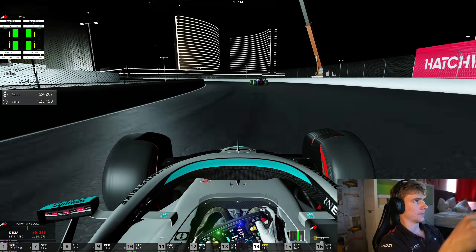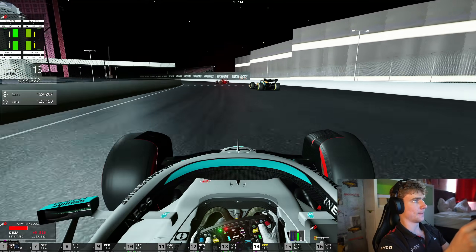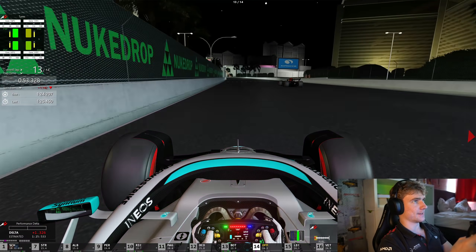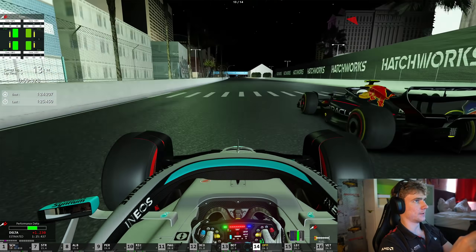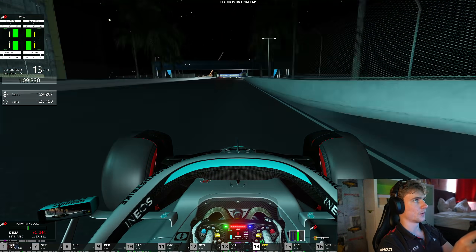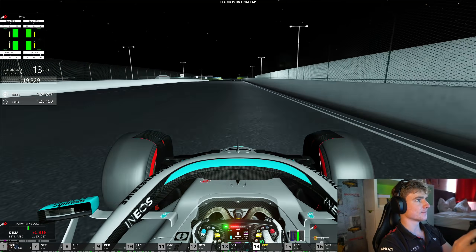Down the inside here — he's going slow. Down the inside again. I'm going to be careful on entry and get a good exit. He's squeezing me! Using my slipstream there — that's up to P9. One more lap to go. Can we catch the leader? It's looking very unlikely to be honest. We're going to try and gain as many positions as possible.